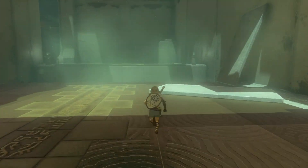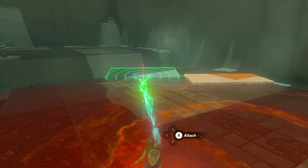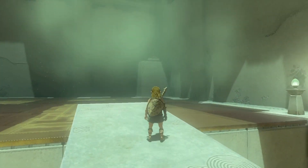The second part of this shrine is how to fuse items together. To do this, just grab one of the planks and bring it close to the edge of the other plank, and then fuse them together. Then you can place them over this gap, and boom — you got that part done.